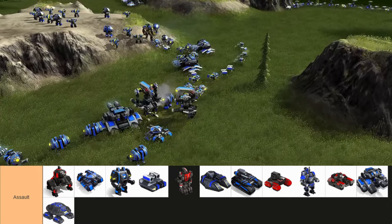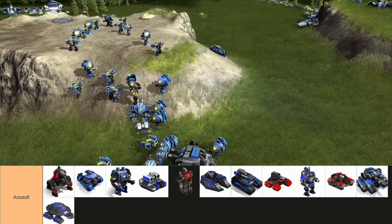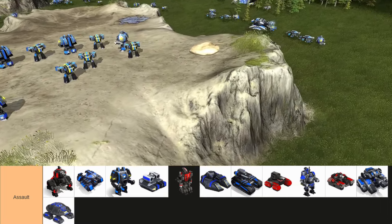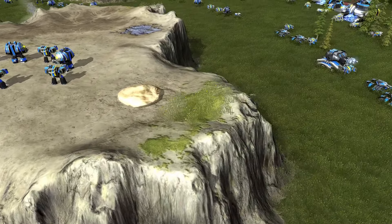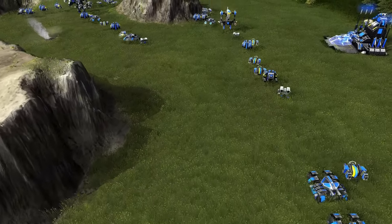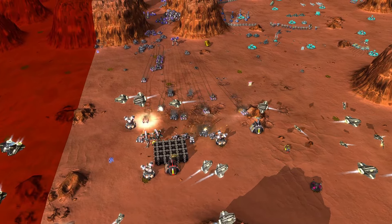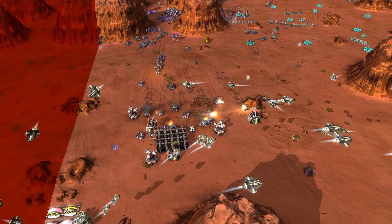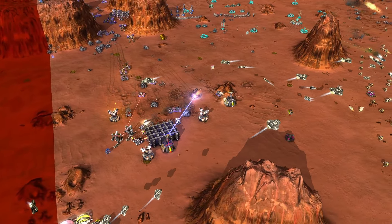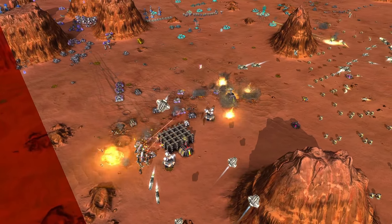Heavy Assault Units are definitely the core of your army. These act as your frontline of defense and your powerful pushes and attacks to break the enemy's defense. They come with epic weapons, massive strength, and often long-range fire that can decimate towers and turrets as defenses. Late game, you come into control with massive units — giant mechs that can stomp enemies on the battlefield with single blows.